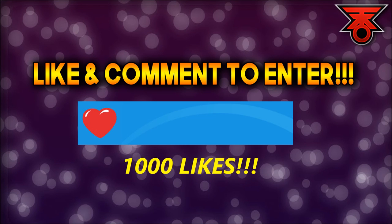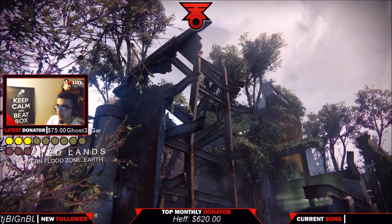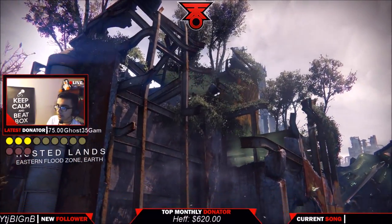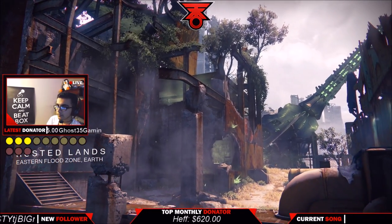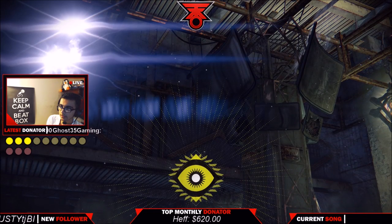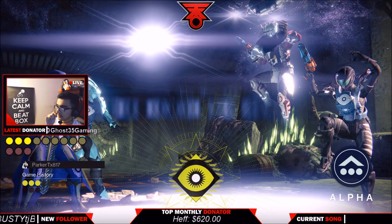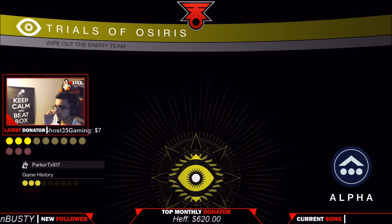Hey, if you want this emblem make sure you like this video and comment down below. What's going on YouTube, Sam with TKO Gaming bringing you guys this Trials week strategy map called Rusted Lands. This map is great to go flawless on — we know a lot of people that love it and some that hate it, but with this strategy you're going to be able to go flawless with your friends, your family, whoever you want to take to the lighthouse.